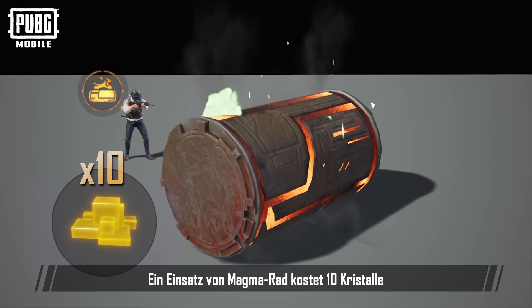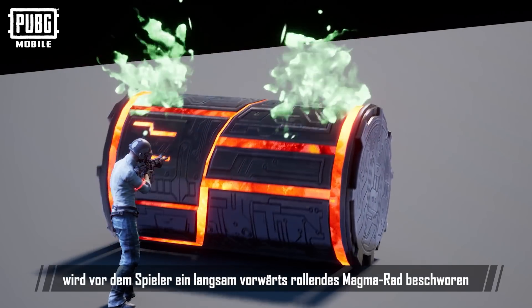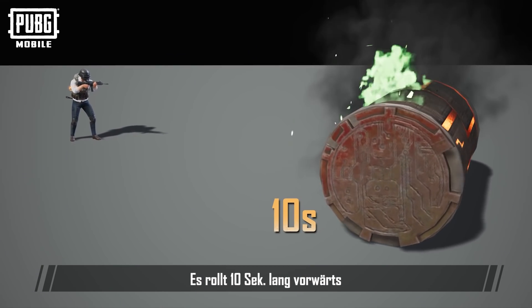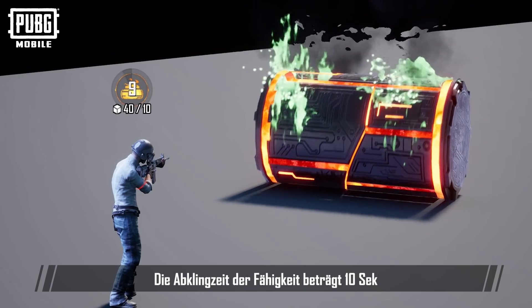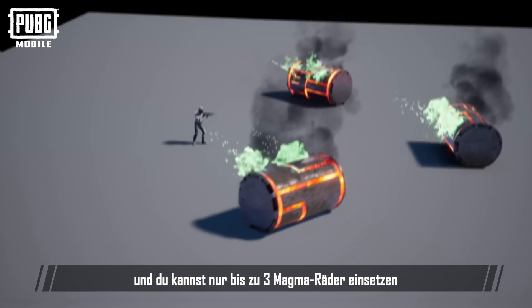It costs 10 crystals to use Magma Wheel. When this ability is used, a Magma Wheel that rolls forward slowly will be summoned in front of the player. It will roll forward for 10 seconds, and then stand still for 120 seconds before it disappears. The skill cooldown is 10 seconds, and you can only use up to three Magma Wheels.